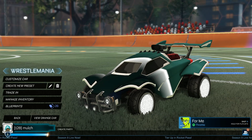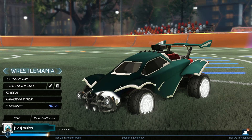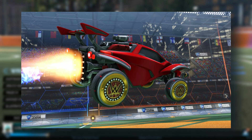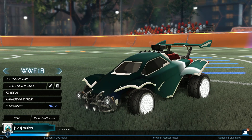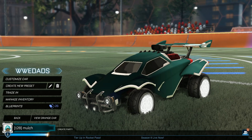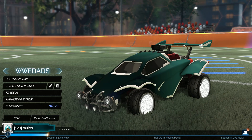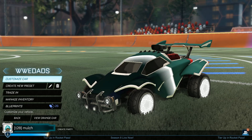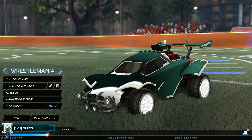Starting off with Wrestlemania — these are old redeemable codes, you can't use these anymore. Just wanted to cover them to avoid confusion for those who wanted these older items. Wrestlemania would have given you some banners, antennas, and wheels. We also had WWE 18 and WWE Dads — both pretty much the same thing, giving you banners, antennas, and wheels. I don't have any of these items, but they're quite popular since a lot of people out there like WWE.